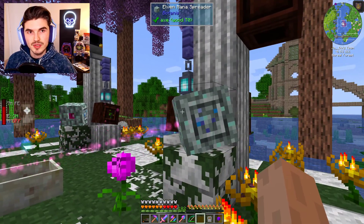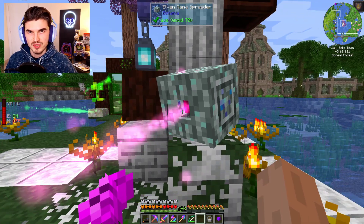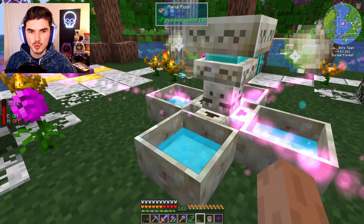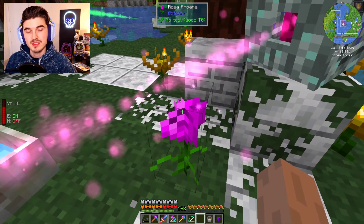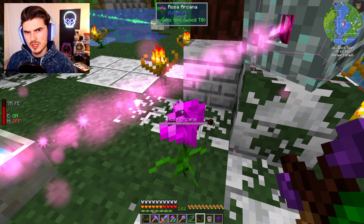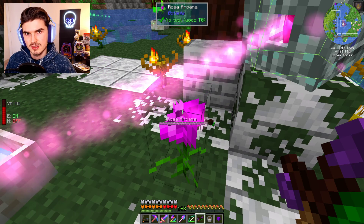The next thing we did get up and going are these Elven Mana Spreaders. These are very similar to our normal Mana Spreaders but a little bit more efficient in getting mana collected and distributing it to our Mana Splitter and into our pools. They are building up a decent amount of mana thus far. The other things I have gotten going are these Rosa Arcana, which I mentioned in the last episode.